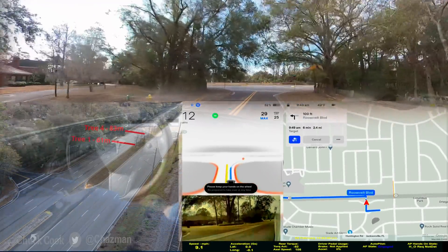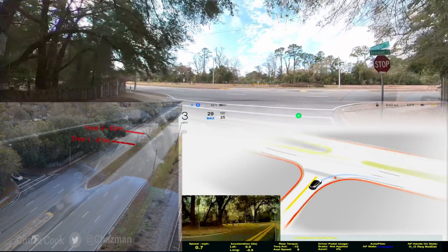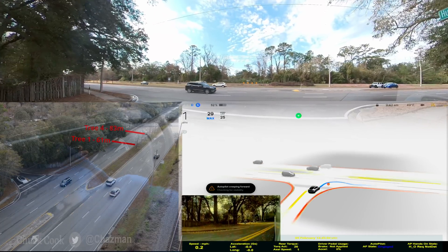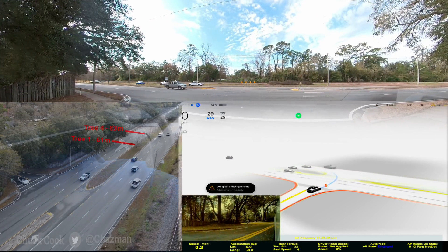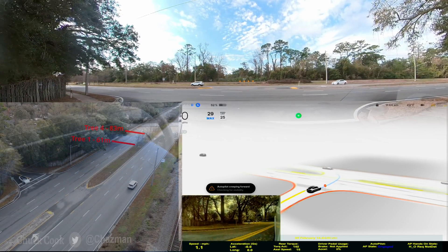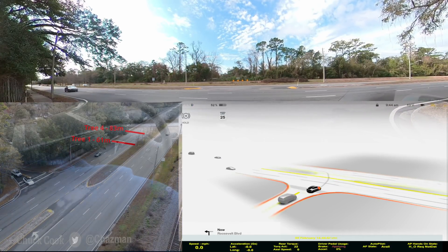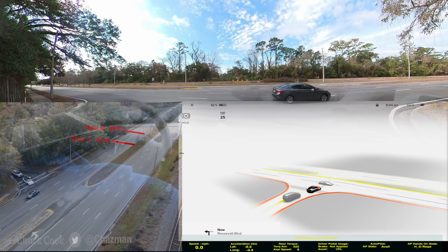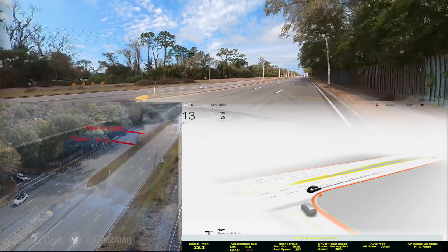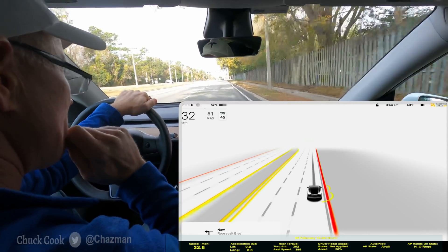Alright, let's see how it looks. There's a good full stop, creeping for visibility. I can't see yet — it needs to go a little further. Very slow creep here. Okay, it needs to stop. I had to take over there. That car did not like that, and I had a car right behind me so I couldn't back up. Only one lonely car and it decided to try to jump out in front of it.